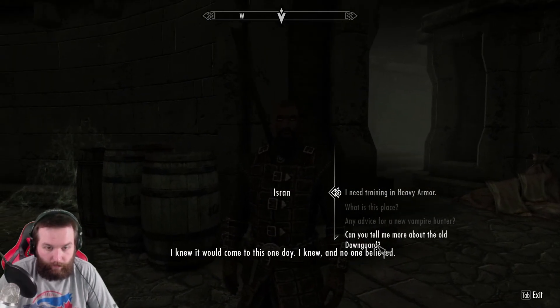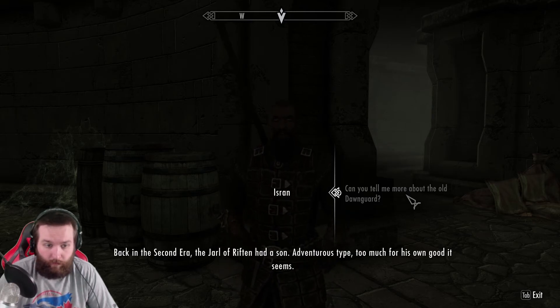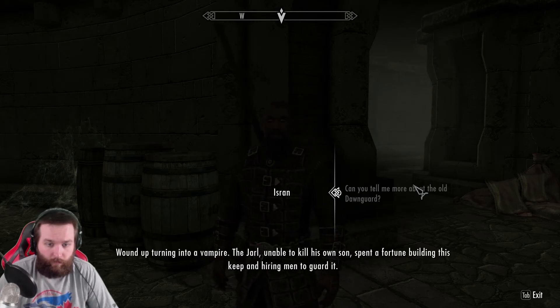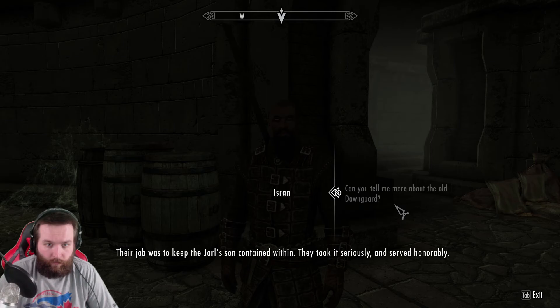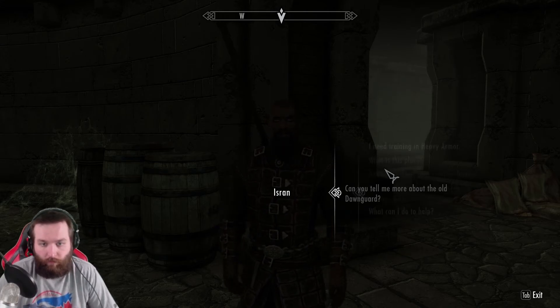I always knew it would come to this one day. I knew, and no one believed. Back in the second era, the Jarl of Riften had a son - adventurous type, too much for his own good. He wound up turning into a vampire. The Jarl, unable to kill his own son, spent a fortune building this keep and hiring men to guard it. Their job was to keep the Jarl's son contained within. They took it seriously and served honorably. They were eventually forced to put him down and the Jarl banished them from the hold, but they stuck to their cause and fought vampires wherever they found them. I aim to continue that mission. That's cool.